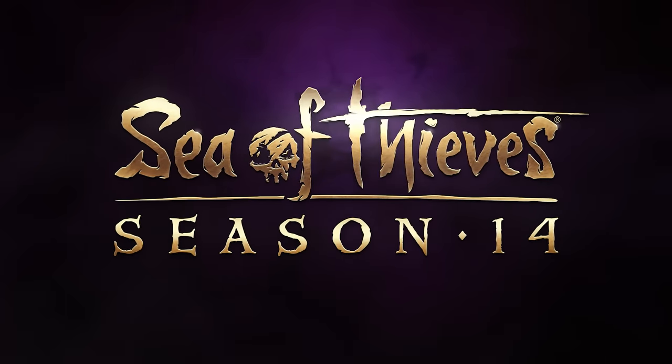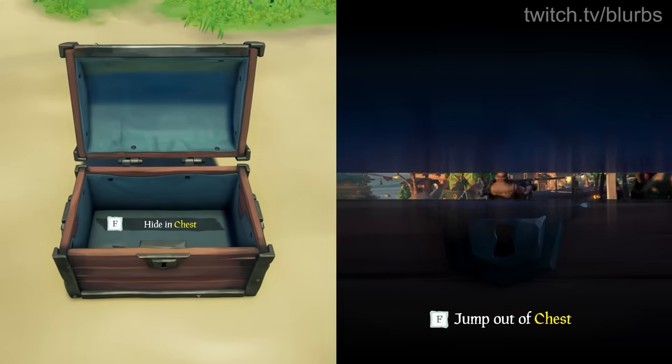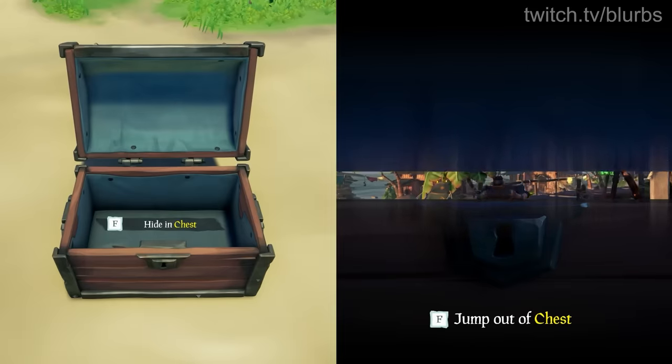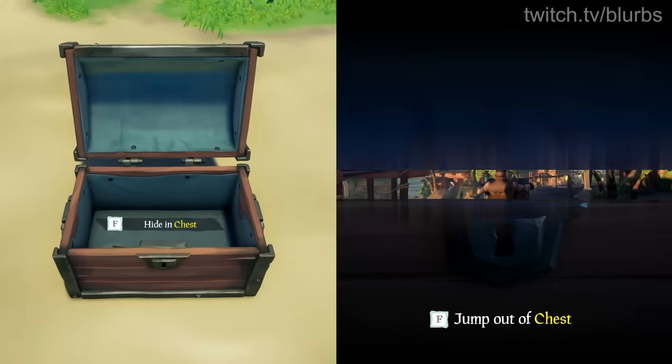Season 14 is still in extremely early stages, but Rare is calling it the blurb season — they're also considering 'Pirates of Mischief.' Every single thing about this season is my dream content. It focuses on stealth and causing mischief with other players. Stealth mechanics like crouching, hanging off the side of enemy ships, and hiding in chests — which I actually made a gif of ages ago. Enemies will be able to carry you around and you can even sneak around with your legs out the bottom, Metal Gear Solid style.